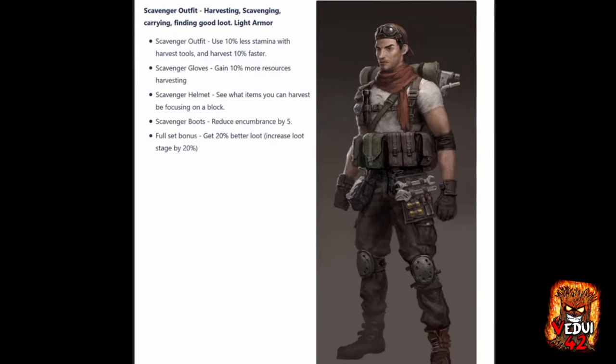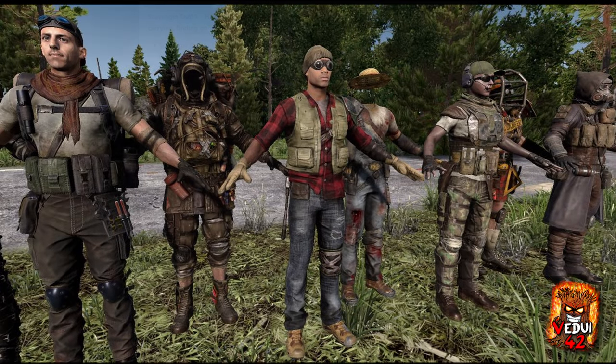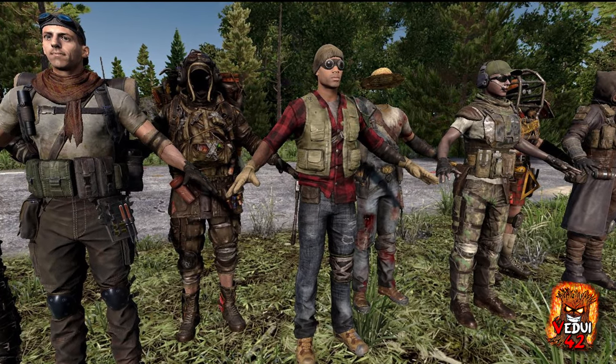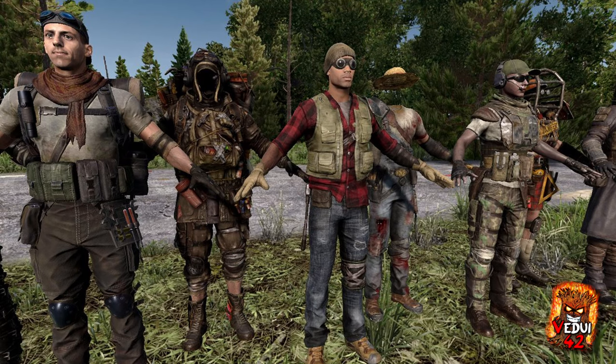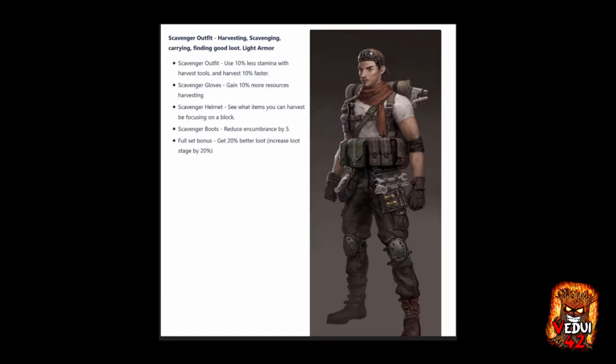The scavenger is a light armor, good for harvesting, scavenging, carrying, and finding good loot. The scavenger outfit looks good and pretty much the same in the game implementation. Light, mobile, and good for loot runs — and in effect, it means that it's very situational.